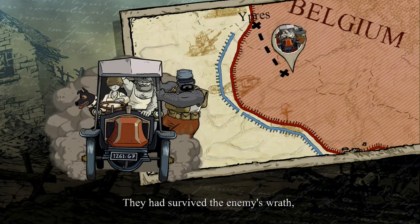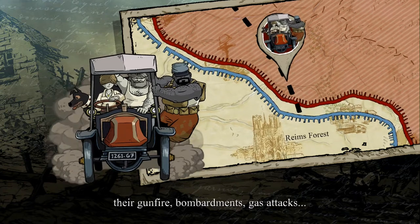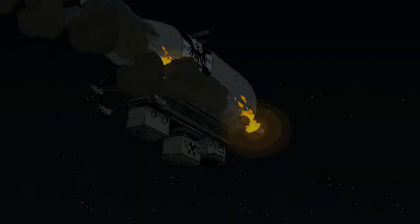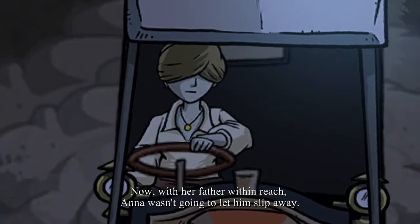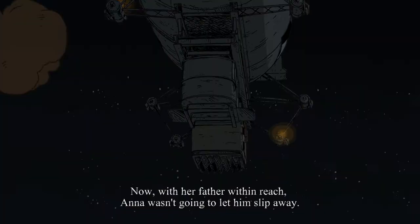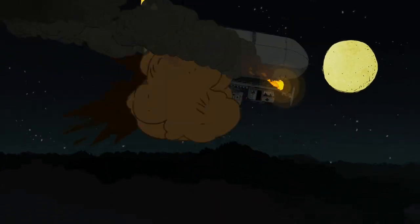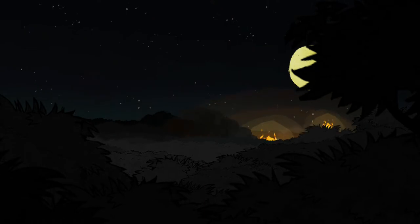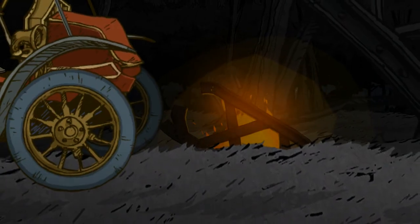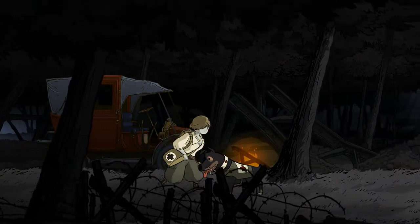They had survived the enemy's wrath, their gunfire, bombardments, gas attacks. Now, with her father within reach, Anna wasn't going to let him slip away. So Anna and Walt are pairing up — I can get on board with that. And she pets him, just like Emilia.